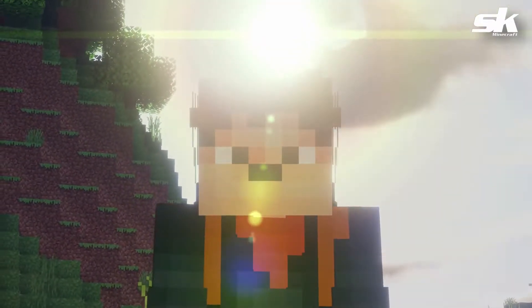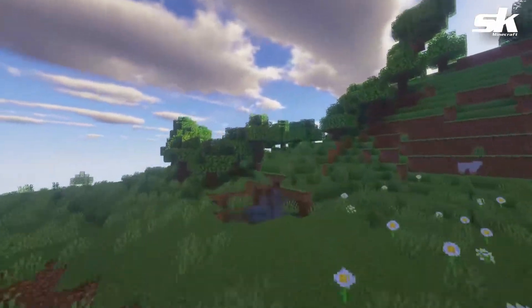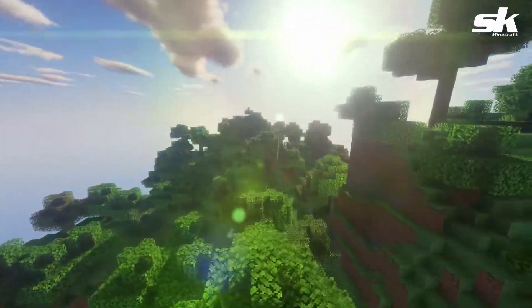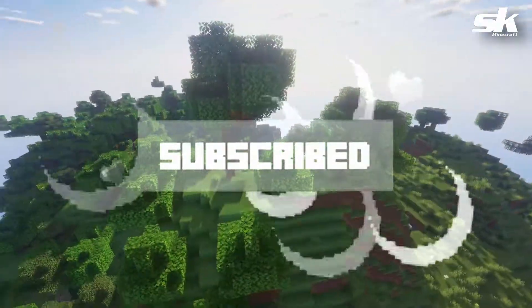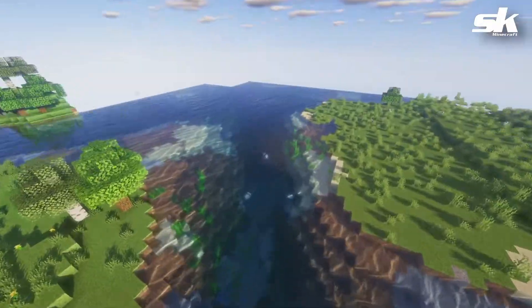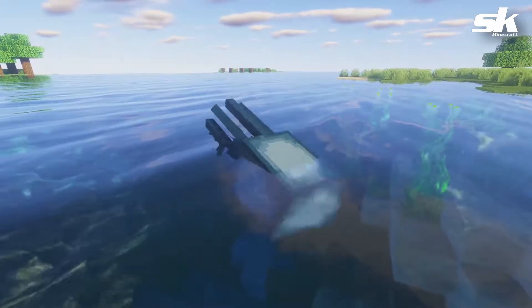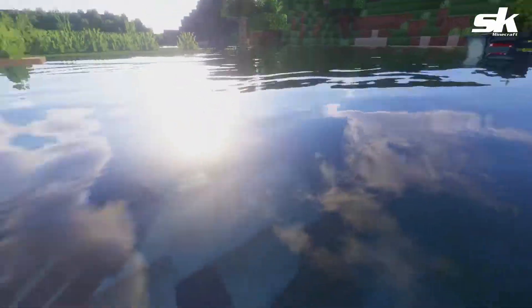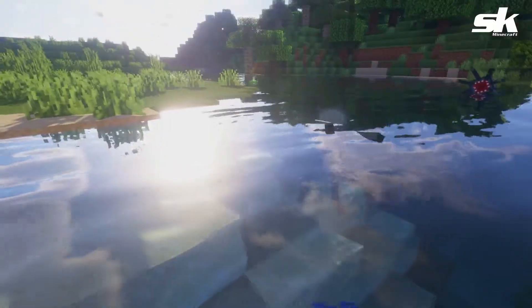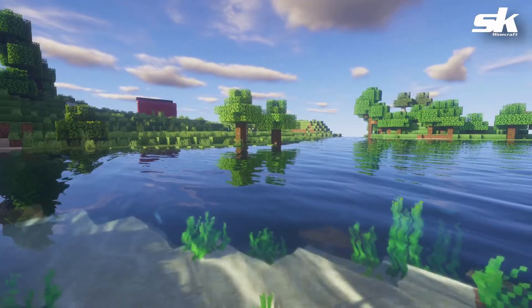Behind me there is the sun and it's looking straight out of a Michael Bay film — look at that, that's crazy. Flying around you can start to see that the Minecraft world has been converted into a super realistic version of itself. The water here is nice and shiny — I can't get over it, it looks so pretty. Even the sun reflects off of the water, and this tree here reflects off the water too.